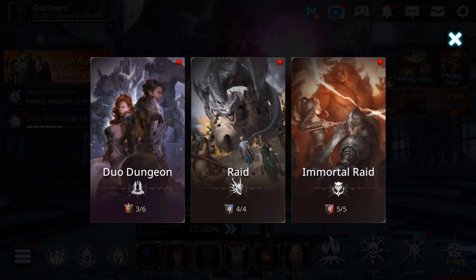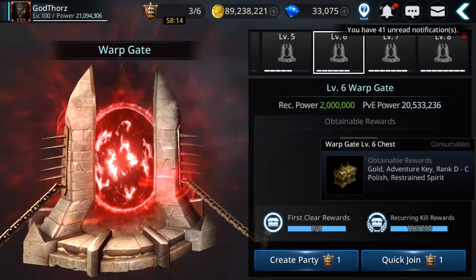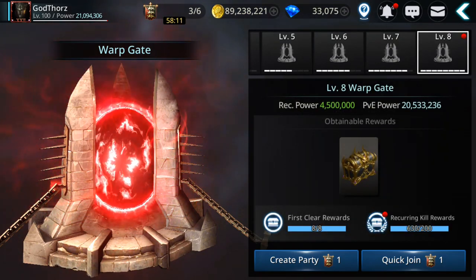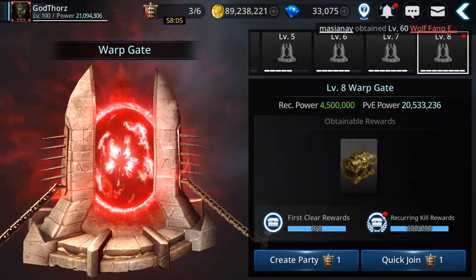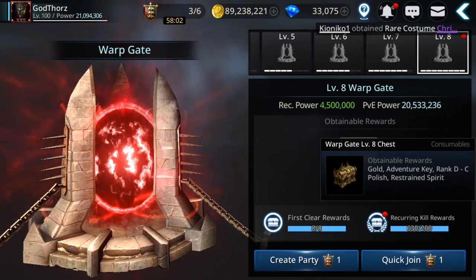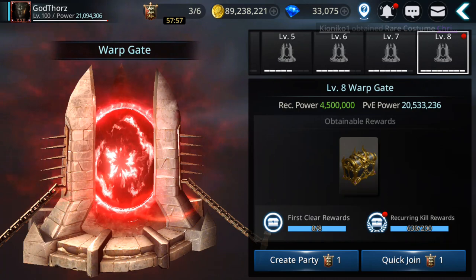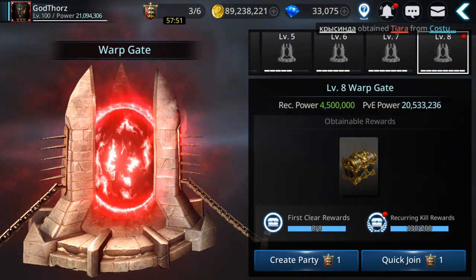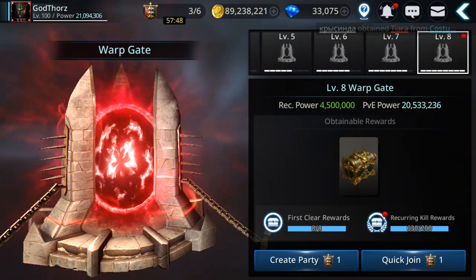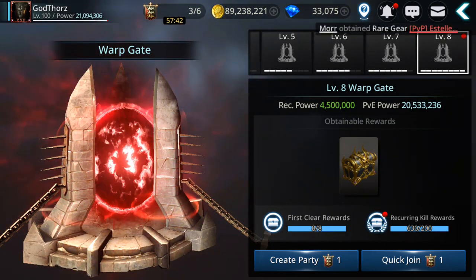One of the best ways to farm gold is doing duos. I suggest farming at warp gate level 6, 7, or 8, because you can get up to 10 chests per each run. You can do around 5 runs in the morning and 5 in the evening — about 10 runs total per character.